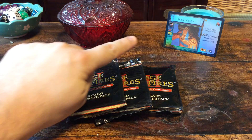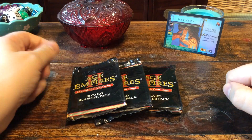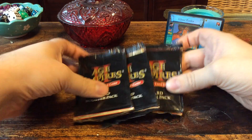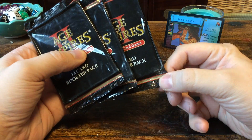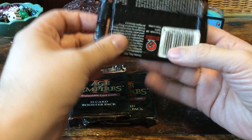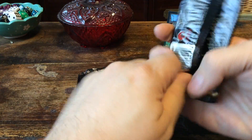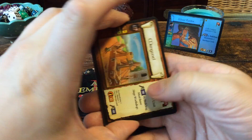Hello everyone! The Woadraider is watching us, looking to see if we can pull another foil. Look at that — three more boosters, and they are old. They even look old here, all dusty. Let's open them up and see if we can beat the odds of 1 in 18 for a foil.